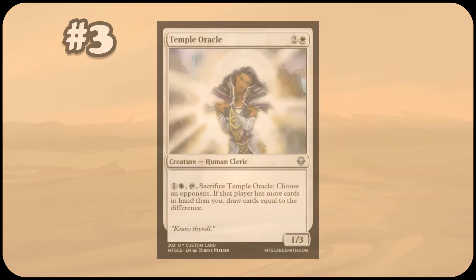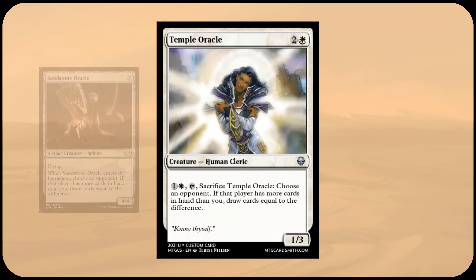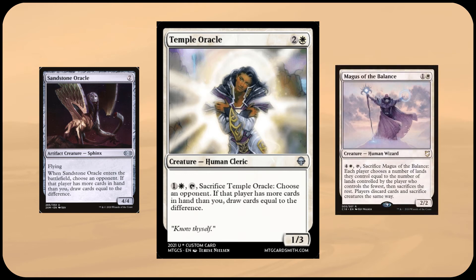Next at number three is Temple Oracle, a three mana 1/3 creature which can be tapped and sacrificed for two mana. This has you choose an opponent; if they have more cards in hand than you, draw cards equal to the difference. This is essentially the same ability as Sandstone Oracle's enter the battlefield trigger, an effect which always felt like it would fit in white's wheelhouse. Yet white is apparently only playable if you run a bunch of colorless cards, which any deck can use. That said, I did not want Temple Oracle to be exactly the same, so its ability is more akin to how Magus creatures operate — creatures with strong tap abilities that often must be sacrificed as part of the cost.